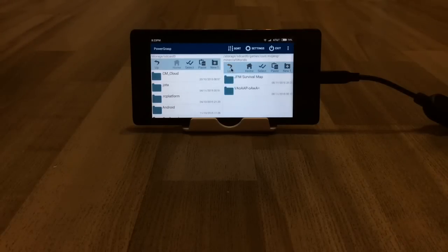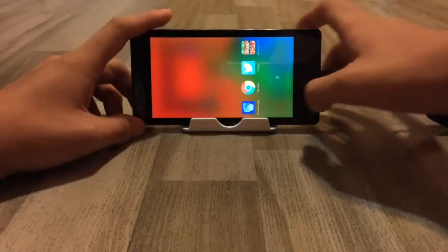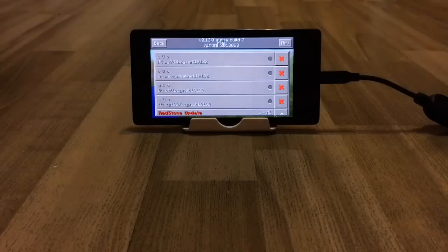It has all the files — db, level data, level name txt, all that stuff. Now go to your Minecraft game. I'm currently on version 0.13.0 alpha build 3. Go to play and as you can see it pops up here, showing 87 megabytes.